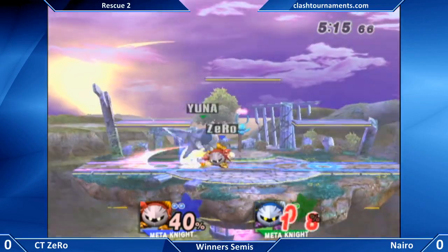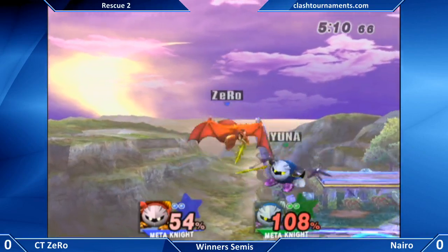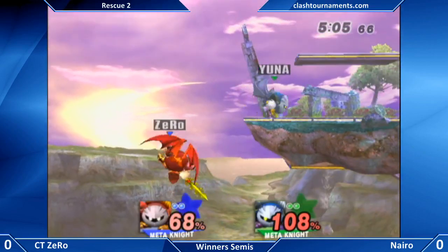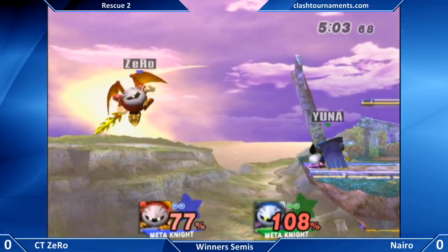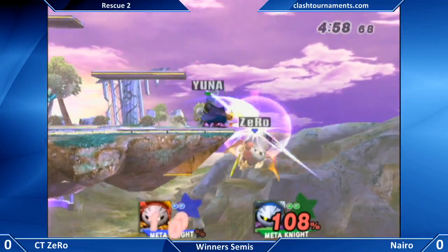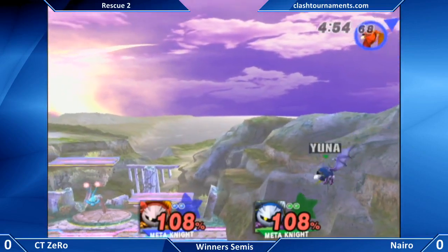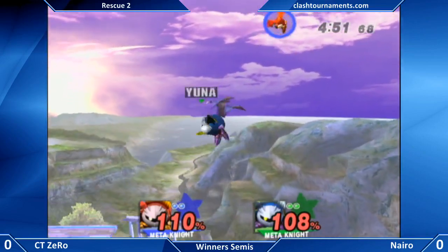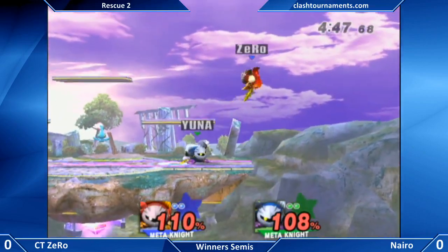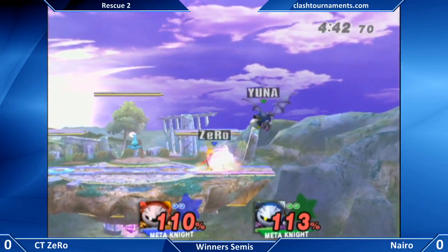Nice answer by Zero and Naira just going in. Nice bait by Naira — you knew that he wanted to bait out that option by Zero. You can just see he's throwing out moves like, 'Yeah, I dare you to try and counter the option you think I'm going to do.' He hits him and right now Naira has complete momentum, he's taken over the match. Zero is out of jumps — all this pressure off the ledge. If you initiate a glide and you have no jumps remaining, once you fall out of your glide you'll go into freefall as if you used a special move.